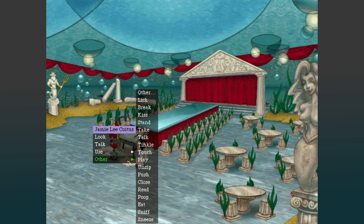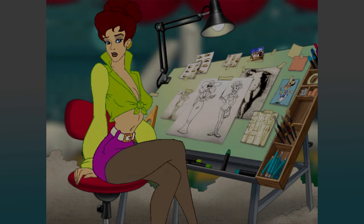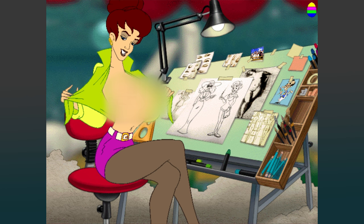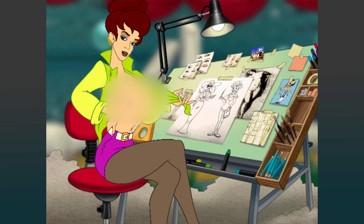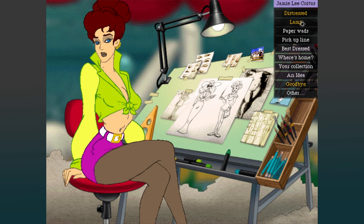I don't know how you're supposed to figure this out on your own, but if you click on Jamie and then select 'other' and then 'dream,' this happens - she says 'magnifique!' And that's it - she just takes off her top and that's it. In a way, Jamie Lee is one of the few girls who's able to sort of maintain her dignity throughout this entire circus. 'I used to have a lamp like that hanging over my computer desk.' 'And your point is... nothing, I guess.'